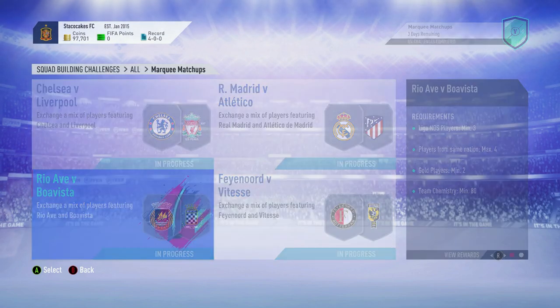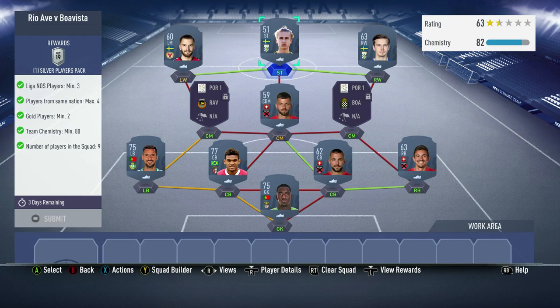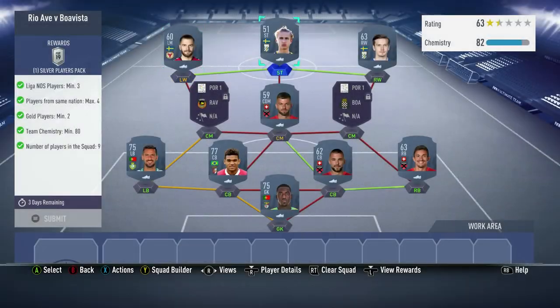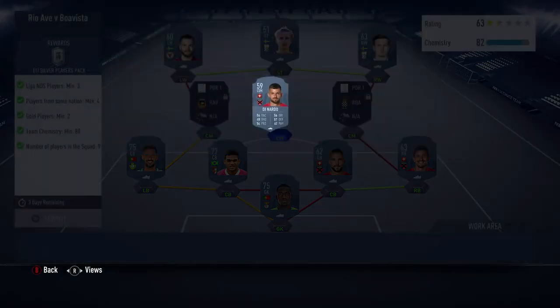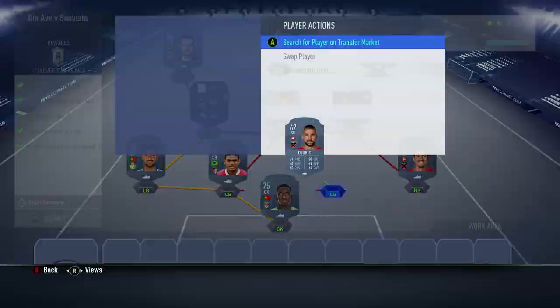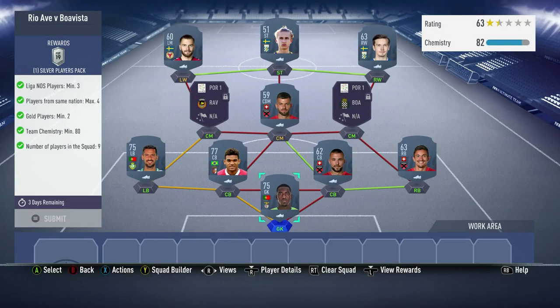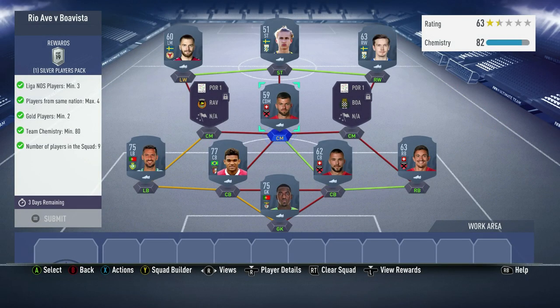Next, we have Real Ave versus Boa Vista. This one meets all the conditions. Sakpekidis, Nygren, Carlsen Lagmeyer, Di Nardo, Nuno Pinto, Bruno Viana, Jurek, Gomes, and Bruno Varela. This gives you a Silver Players pack.